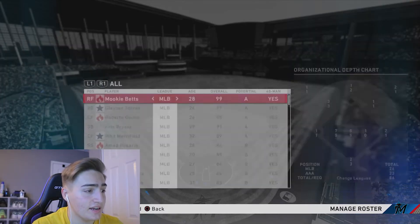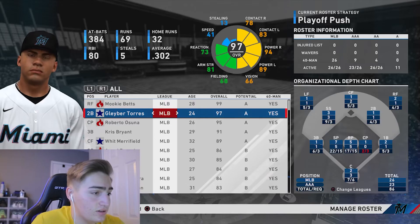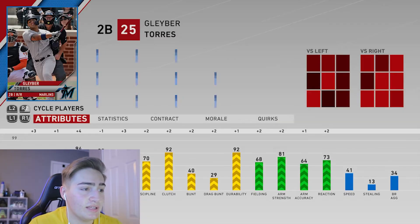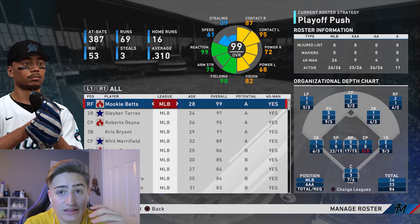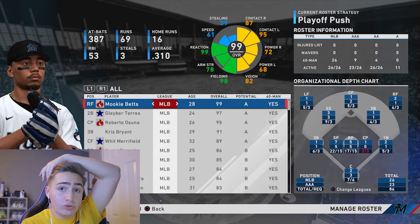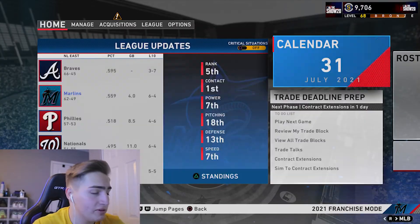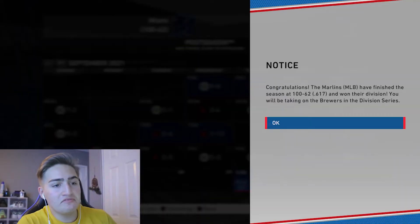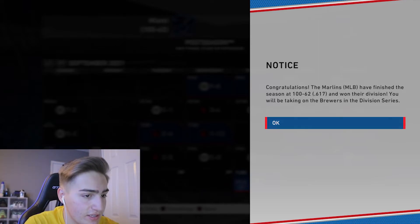I think we're good for trades. We're gonna re-sign Gleyber Torres for a huge contract next season - he's got arbitration for two more years and then the money he'll be asking for is gonna be huge. I'm gonna sim the whole season and hopefully we'll make the playoffs. We finished 100-62, won our division, and we're going to take on the Brewers in the division series.